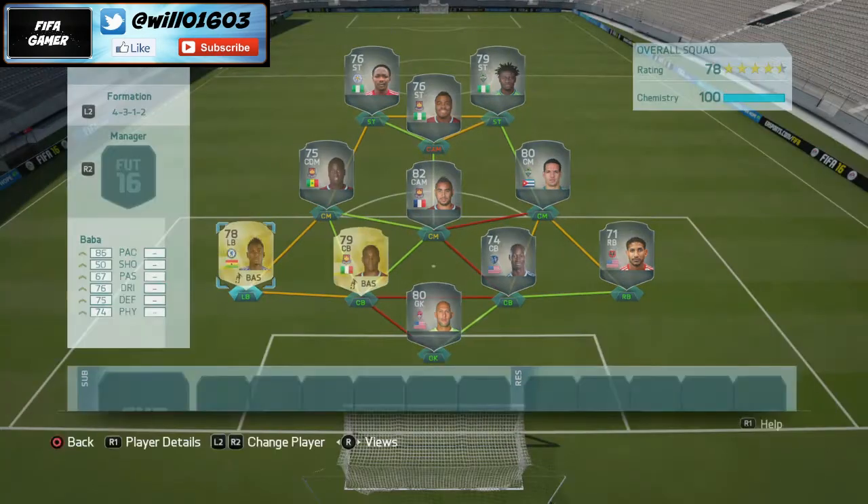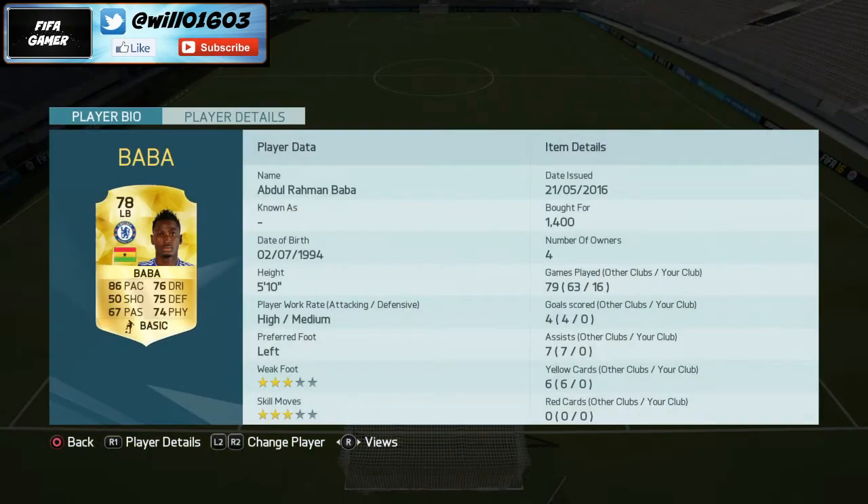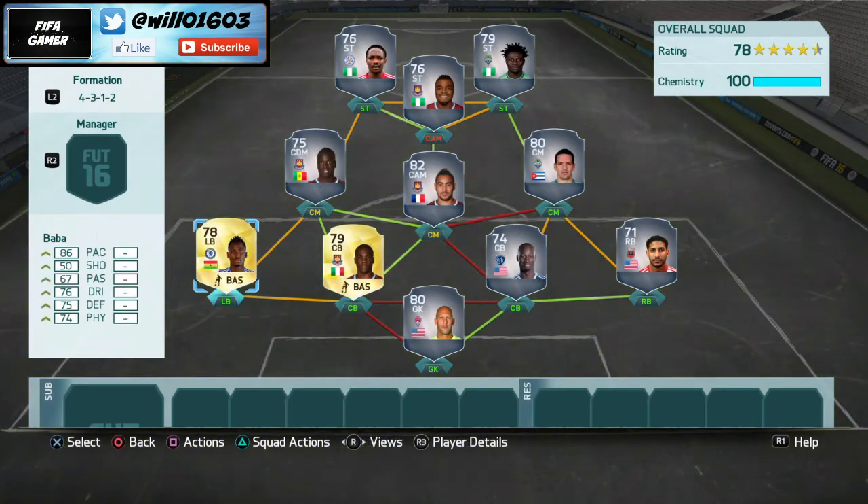To finish off the defence I've gone with Baba at left back — another fantastic player on FIFA 16. He's got 86 pace, 76 dribbling, 75 defending, and 74 physical, so very solid defending and physical stats. He has a high-medium work rate similar to Franklin so he'll get forward a lot, and he's left-footed which is ideal for whipping balls into the box for your strikers.